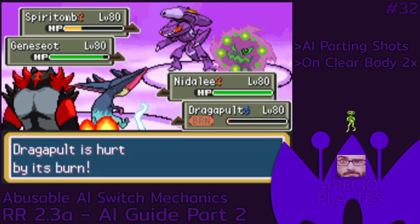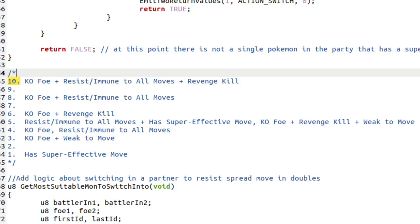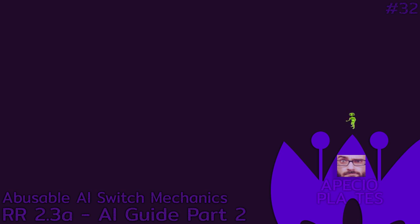Doubles AI definitely deserves a video of its own. But in today's video, I'm gonna be focusing on the AI switch — more specifically, what will the AI bring next after they lose a Mon, and also before they lose a Mon. Now that you've seen the switch-in list, forget about it, because we'll be doing a summarized version of the list so that it becomes much easier for everyone to understand and to make easy use of it.